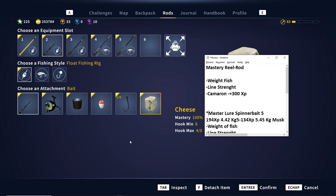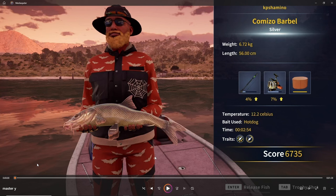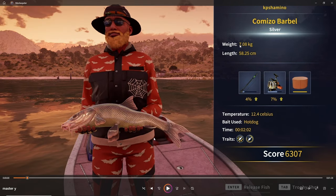Here you can see the testing. The first two catches use the Cameron setup and 10-kilogram rod. The difference is the line — first one is 10-kilogram line, second is 6-kilogram. You see 4% and 7% mastery increase. For the same fish on the next catch it's 4 and 7 as well, so I don't see a difference between 10 and 6-kilogram line. For a 7-kilogram fish with 10-kilogram line you get those numbers — you could go down to maybe 8, but it's not worth it. Just use 10-kilogram, get the fish in in one or two minutes.